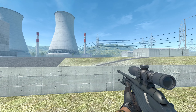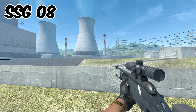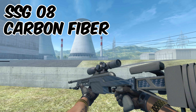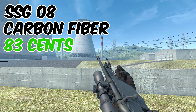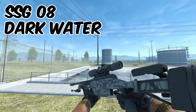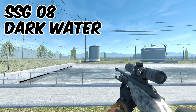Final weapon before we get to pick our knife is going to be the Scout, and again we're going to have two options — I don't think you can really go wrong with either. The first is the Carbon Fiber, coming in at around 83 cents and looking really clean. The other option that also looks incredible is the Dark Water — it's just a really clean, older skin that comes in at around $1.12.